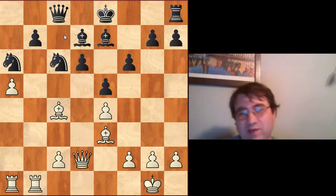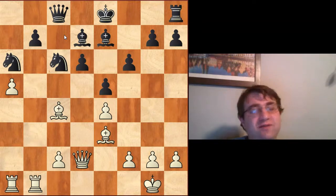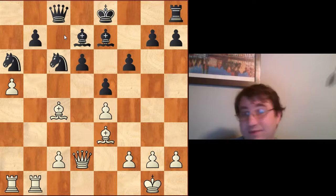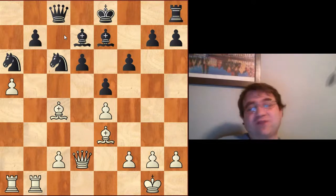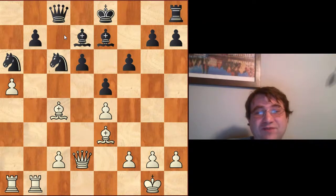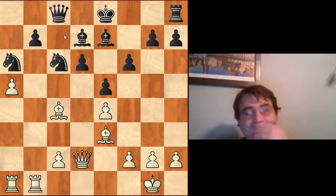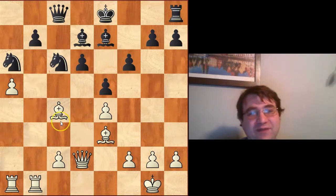Anyway, that's my quirky line. I don't have a total judgment on it quite yet — I'm not absolutely positive the line is 100% sound for white, but it's certainly worth exploring and worth playing. The positions are either unclear, or black will make some sort of mistake and these positions are major advantage white. There are plenty of traps where you can win six, seven, or eight moves in where black falls for the checkmate tricks. I hope you found this video helpful and can use some of these ideas in your own games. Thank you very much for watching.